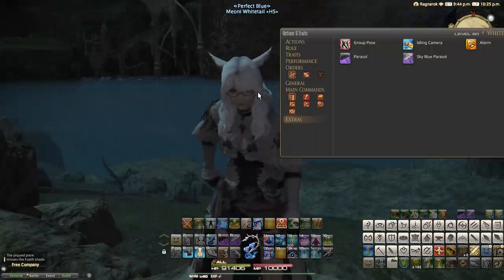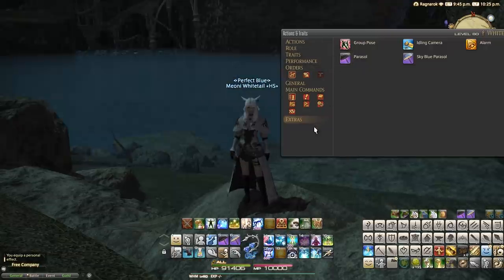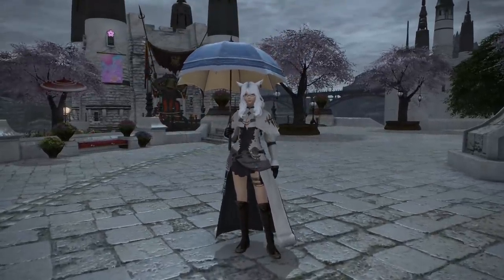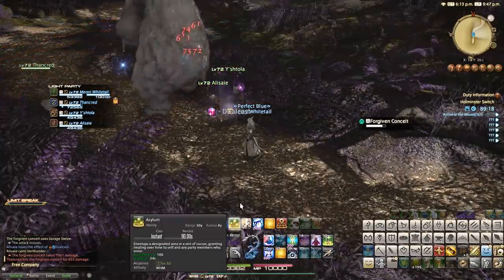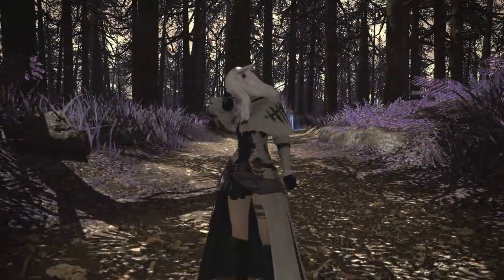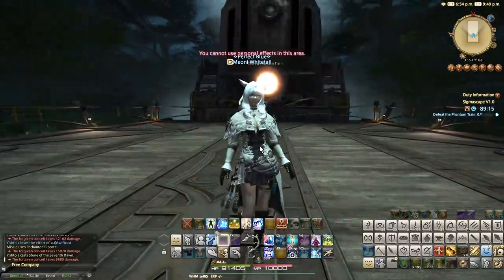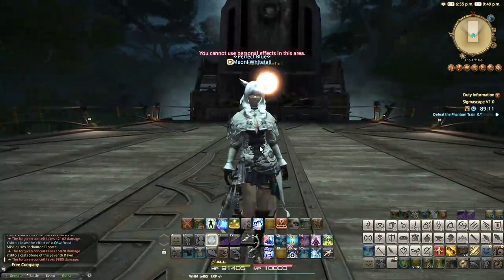You will note that you can use parasouls outdoors and indoors in most places, including city-state areas like this. There are, however, some other restrictions we should talk about. For example, you cannot use them in raids or dungeons, which should be really quite understandable. All I really wanted to do was protect you from the rain, Y'shtola, but I guess not this patch. And I guess we can't really use them to shield from the rain of salt that comes from PUG members as we challenge tough bosses in 8-player raids either.